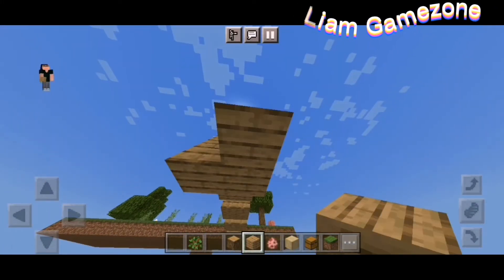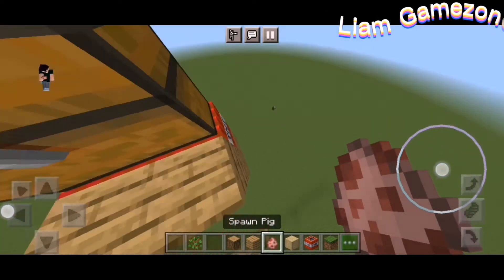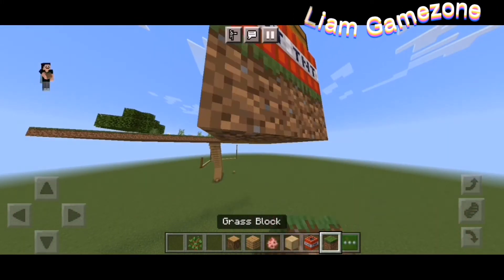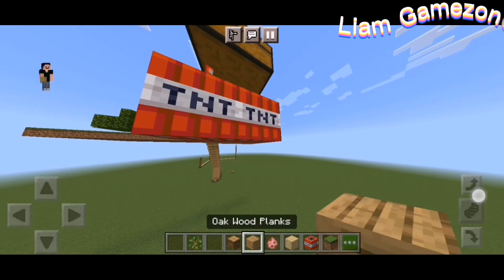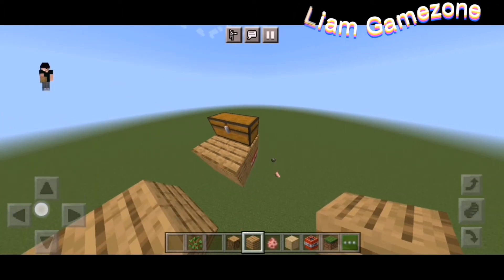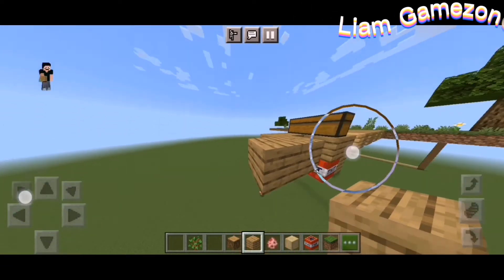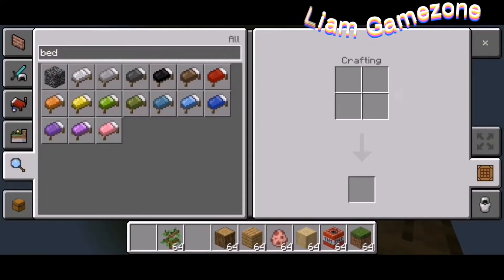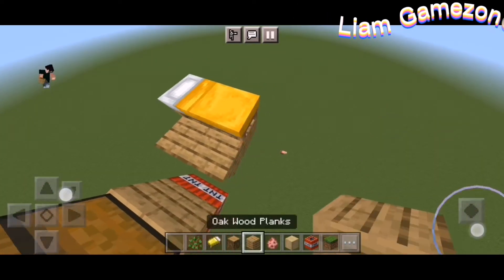I'm gonna put TNT — so yeah, this is the trap. The TNT will go here, and this will break everything. This is the fake reward. The reward is just some bone meal — not a real reward. But luckily there's a spawn point here, so I'm gonna put a bed here so she can set her spawn point.